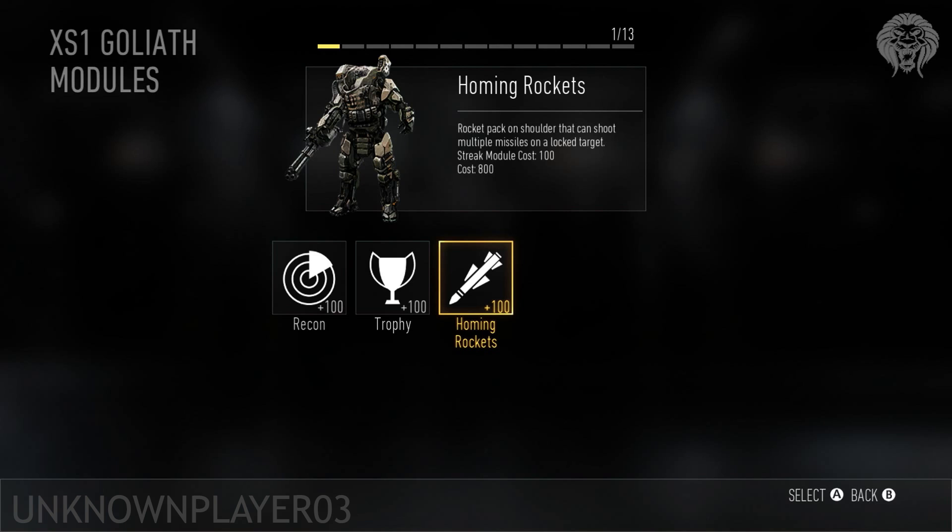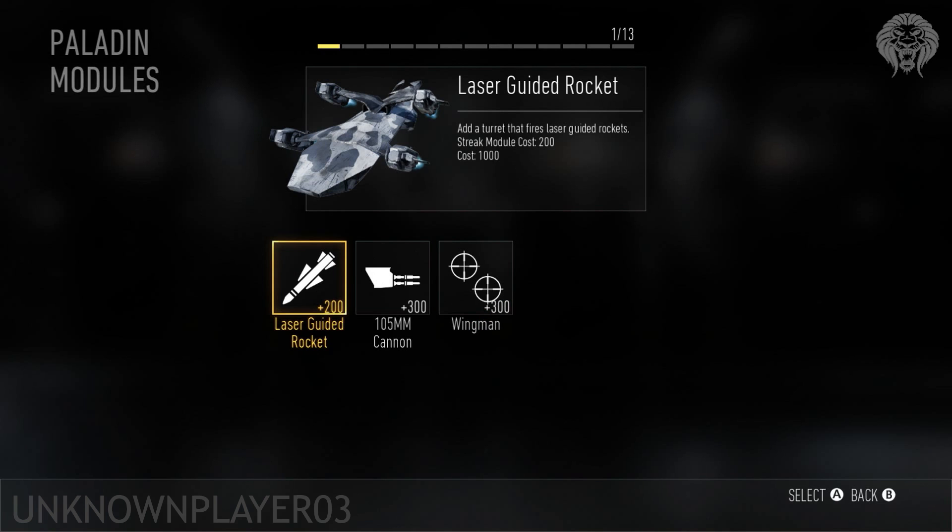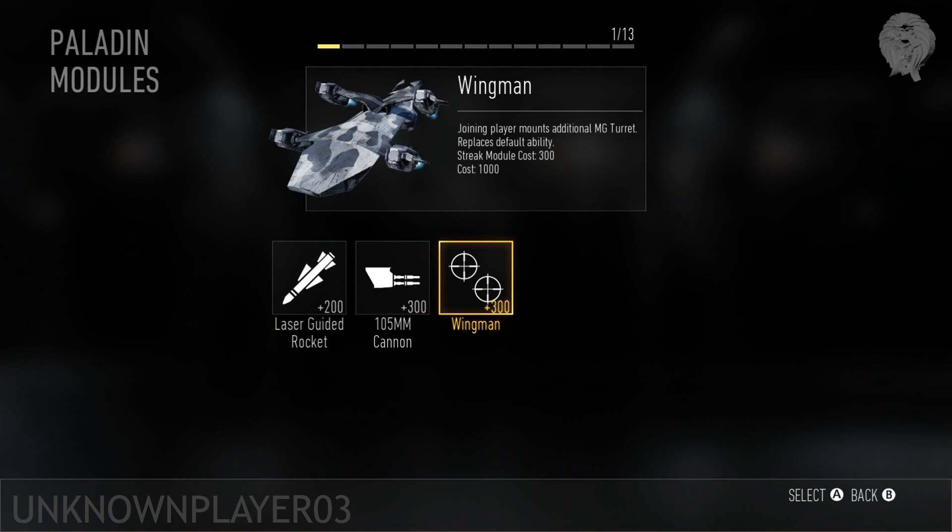Finally, the highest streak currently in Advanced Warfare is the Paladin — a completely menacing-looking gunship that orbits the map. You can shoot at it and potentially take it down. Its modules include a Turret Laser that shoots down, a 105mm Cannon, and a Wingman option where another player can join you in the gunship.